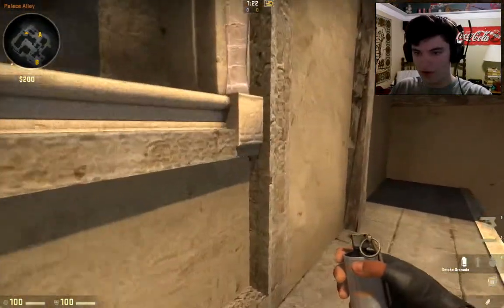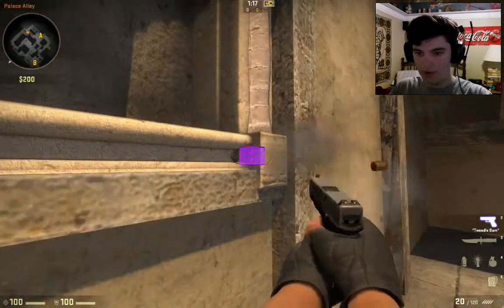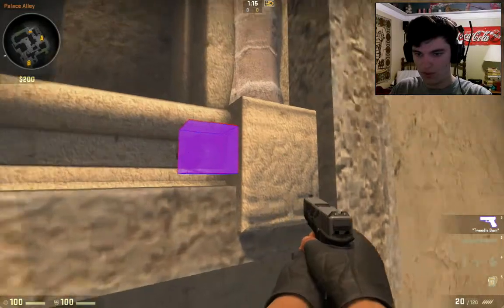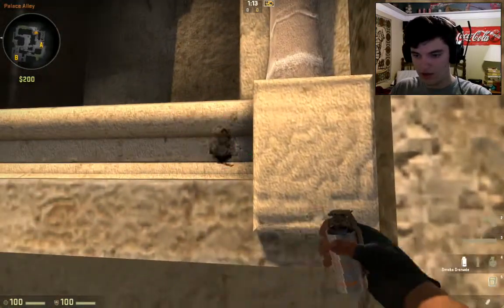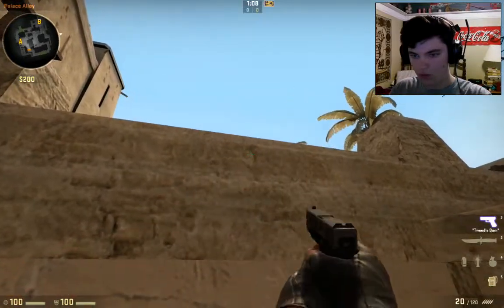The next one I'm going to show you guys is for the connector. Here are the windows — I'm coming up to this window. I don't want to be able to see that side. Once I can no longer see that side, I'm turning around and you see this little dimple in the wall right there.